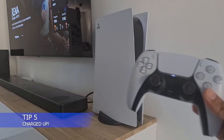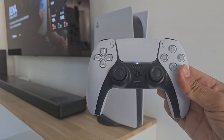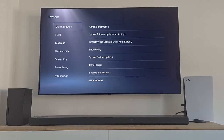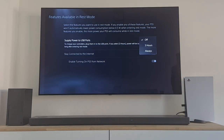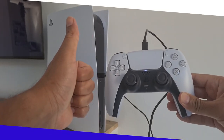PlayStation 5 tip 5: Charged Up. Can't charge your DualSense in rest mode? This might be the issue. Go to Settings, then to System and Power Saving, select Features Available in Rest Mode, select Supply Power to USB Ports, and set it to Always. Now your DualSense should be charging as you want it.